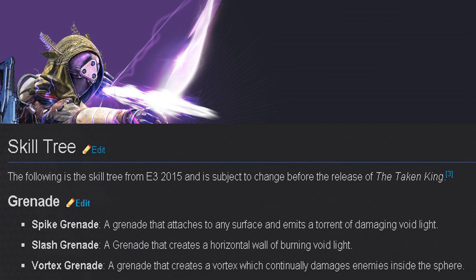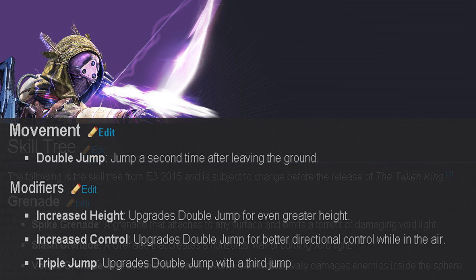Starting with the Hunter's grenades: the Spike Grenade attaches to any surface and emits a torrent of damaging Void Light. Next is the Slash Grenade, which creates a horizontal wall of burning Void Light. And lastly the Vortex Grenade, which creates a vortex that continually damages enemies inside. That last one sounds similar to the Warlock's grenade — I wonder how that's going to play out.